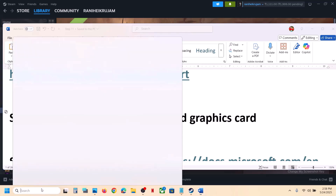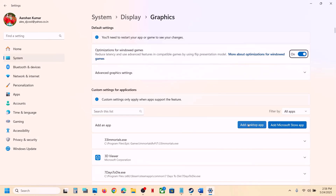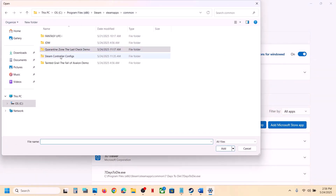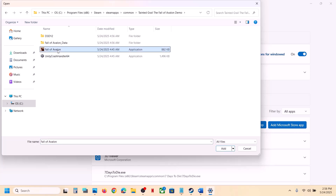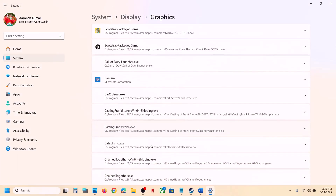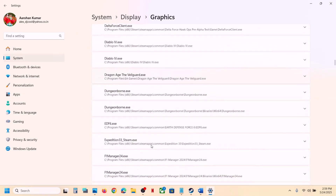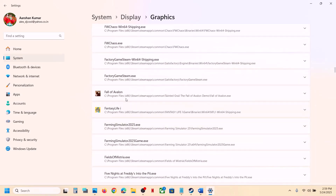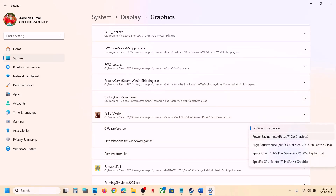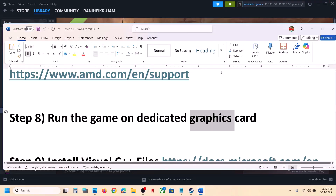The next step is to run the game on the dedicated graphics card. Type 'Graphic Settings' in the Windows search box, click Graphic Settings, click 'Add desktop app', go to the game installation folder, select the game exe file, and click Add. Once added, find the game in the list, click on it, set GPU Preference to High Performance, and you will see your graphics card listed. Launch the game.